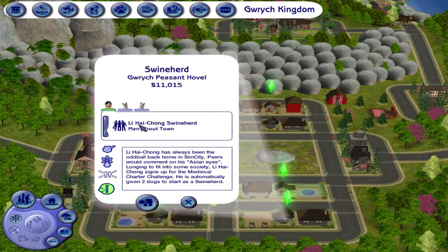This guy is a popularity sim, and he has two pig dolls. One is Smarty and one is Fluffy. Lee Hightone has always been the oddball back home in Sim City. Peers will comment on his Asian eyes. Learning to fit into society, Lee Hightone signs up for the Medieval Charter Challenge. He's automatically given two dogs to start as a swineherd.